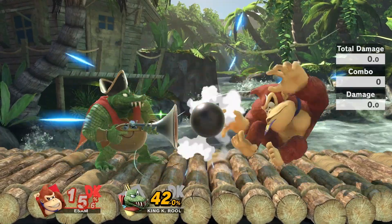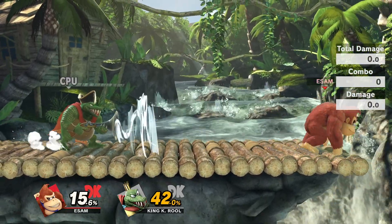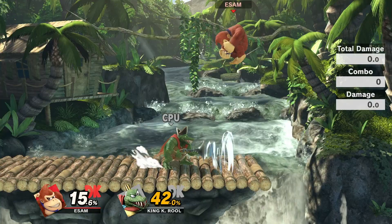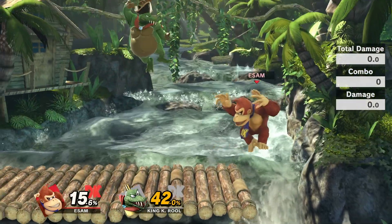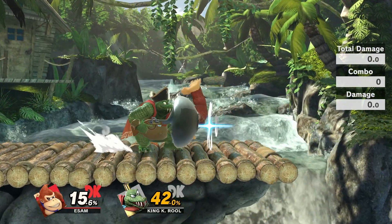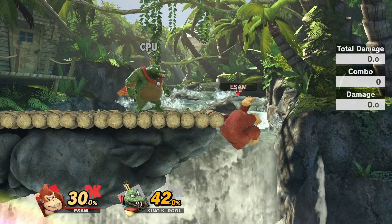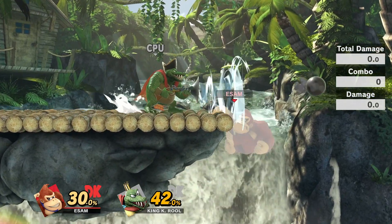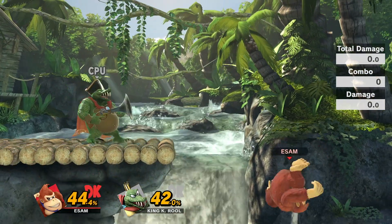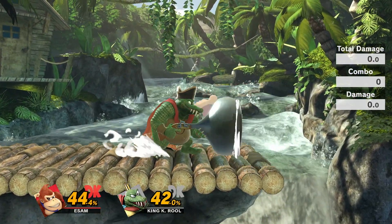King K. Rool's neutral B, his blunderbuss, is also an obnoxious projectile to deal with, but less so on stage and more so offstage. He throws it out and can force you to either use your double jump, air dodge, or fast fall to avoid it. It also functions as a very oppressive ledge trap tool — if he lingers with the hold neutral B, the sucking variant, it will hit ledge jump, neutral getup, high recoveries, and non-sweetspot recoveries. He can throw you offstage and kill you at around 90%, which is very early for a projectile command grab type of move.